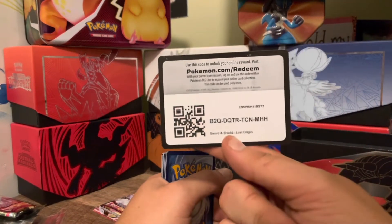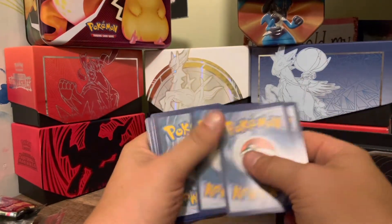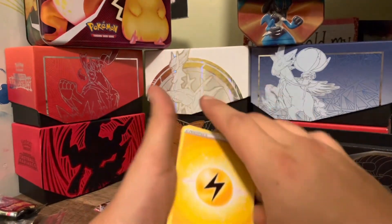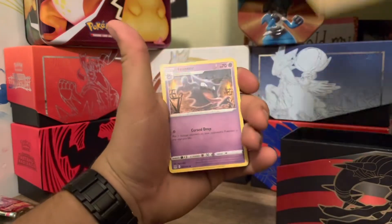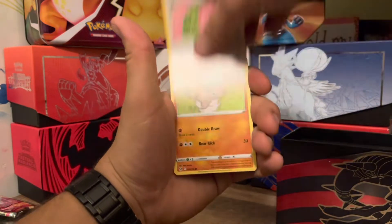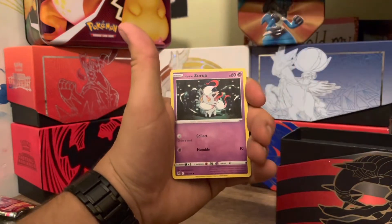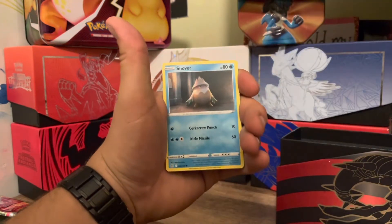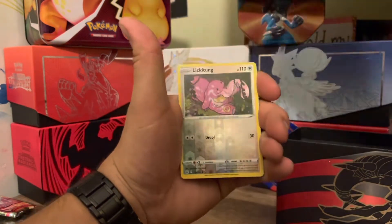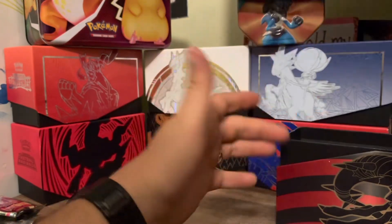Pack seven: Electric Energy, Haunter, Poliwrath, Lickylicky, Rookidee, Seal, Hisuian Zorua, Snover, Machop, a reverse Lickitung, and a Greedent non-holo.